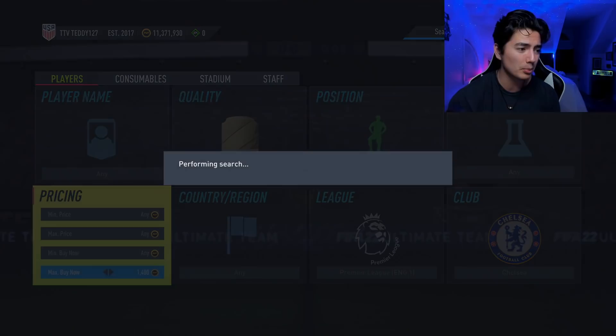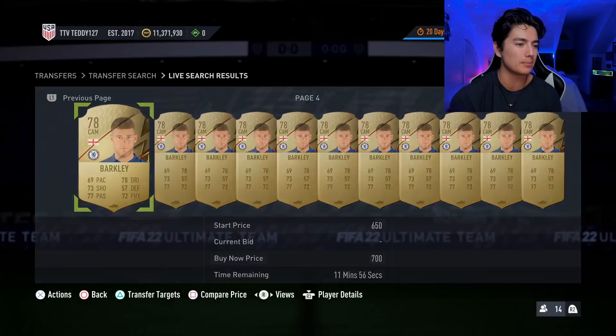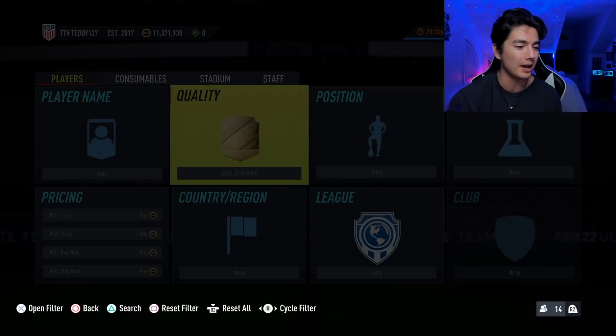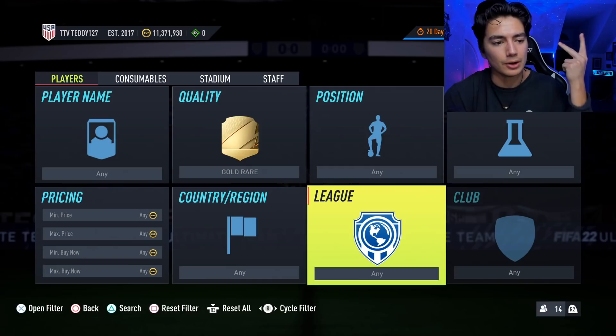Let's see if there's a filter for Chelsea. Gold rare Chelsea midfielder — Ross Barkley pops up there. I was wondering if I could get Kovacic and Mason Mount in the same filter but it doesn't look like it. Gold rare Kovacic — there's a bunch. If you can get 83s for really cheap I like that too. Everything I'm doing today is Premier League but there are other leagues — La Liga Spanish center midfielders like Merino, Canales — those guys are good.